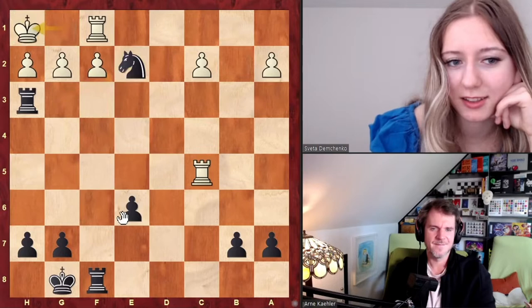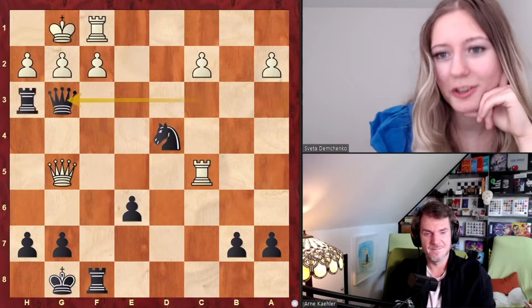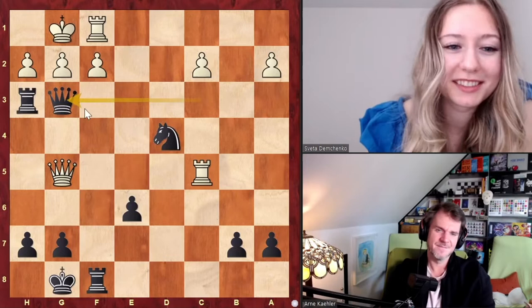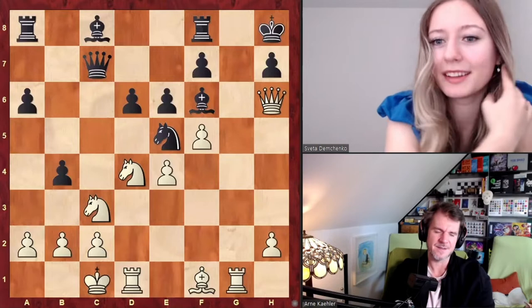White's rook has to move because it's still under attack, so let's say rook moves to c3, and black is up a knight and should win the endgame. That's one of the really famous moves that was actually played in the game — it's a move that truly surprises you. Absolutely beautiful. I think I've seen it once but it's been a while. You'll get the next ones!